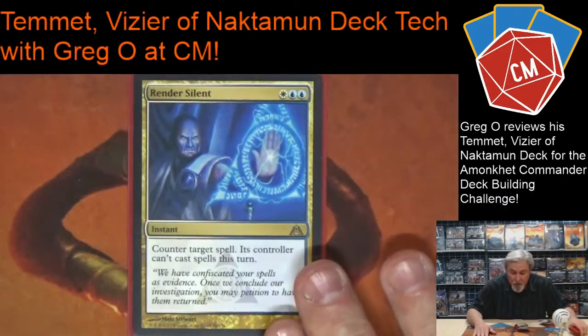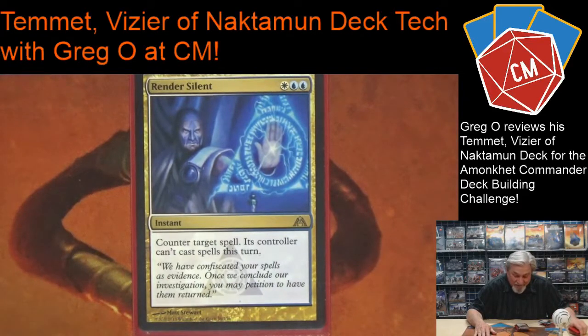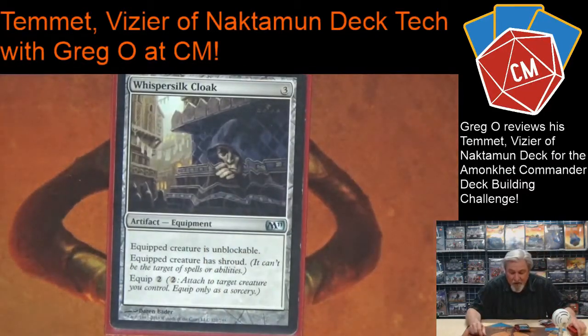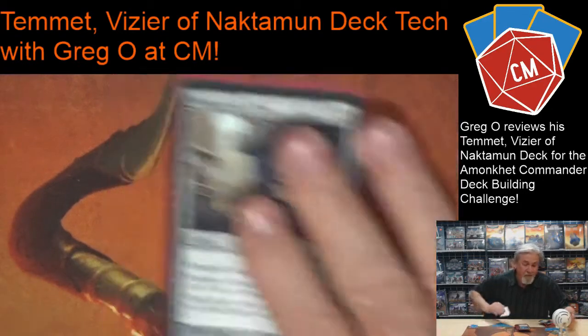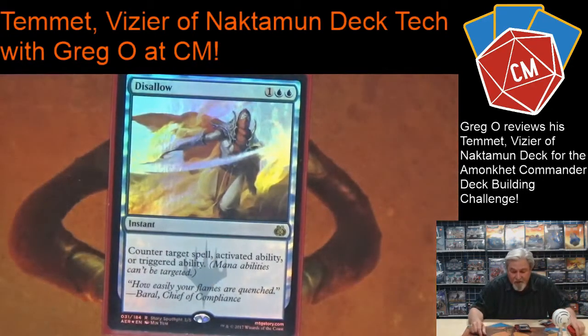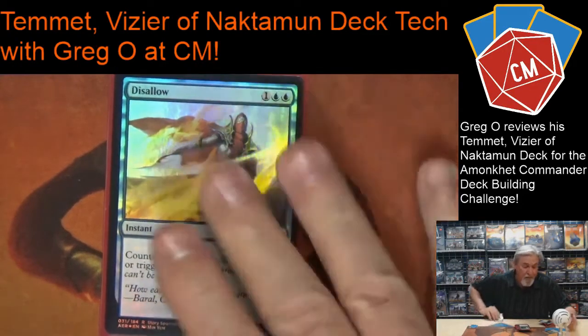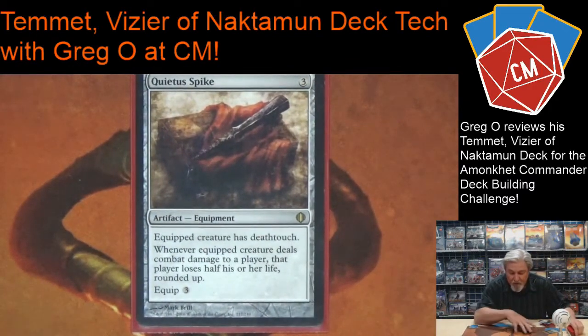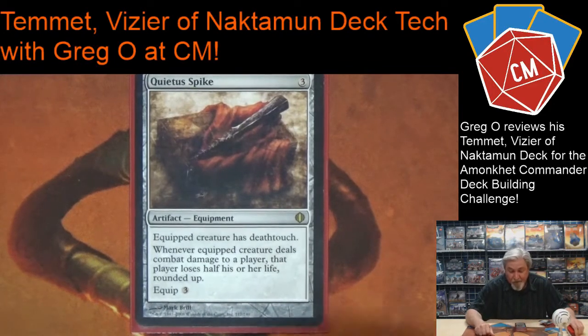If they're going to do a Storm combo — to stop Storm. Whispersilk Cloak gives my guy shroud and makes him unblockable. If I can get a big token out and attack with two unblockable tokens, that seems really really good. A great card that came out lately is Disallow — it can stop a planeswalker ability, stop a lot of other abilities, or just counter a spell. This is a really key card. Since my token creatures can be unblockable, dealing half an opponent's life total seems really really good.